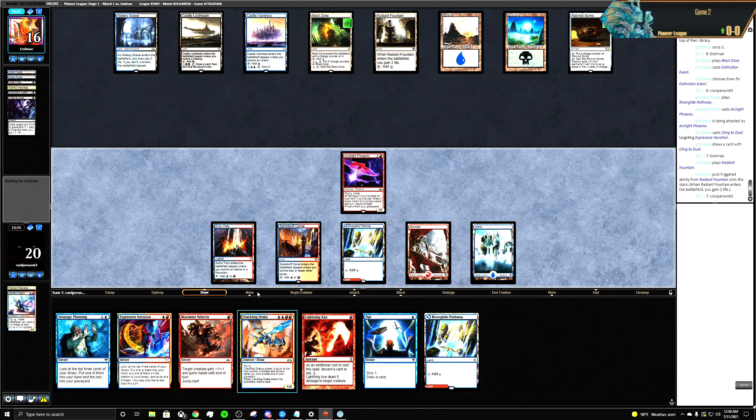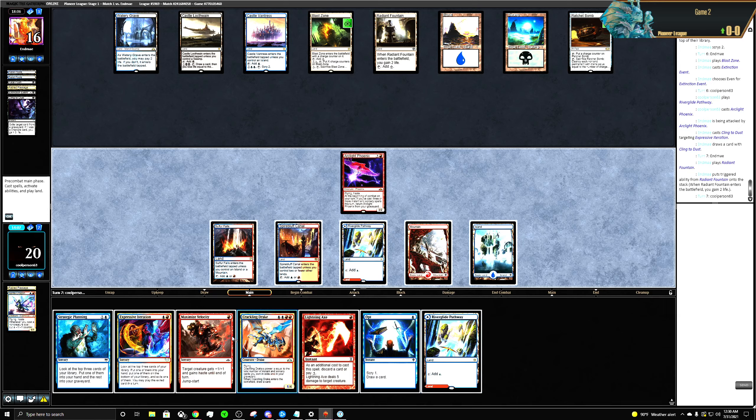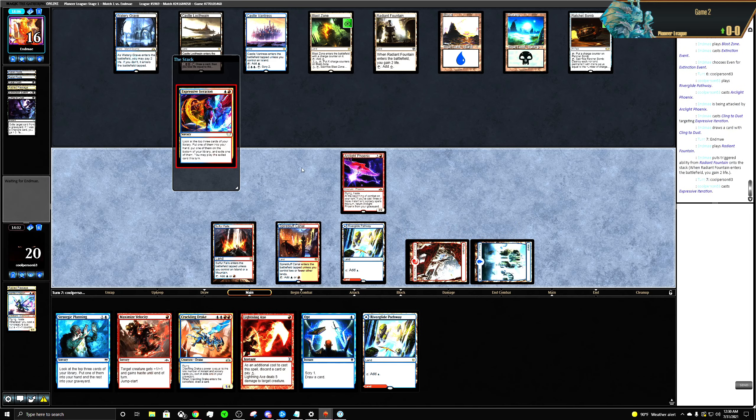I'm not gonna play the Sprite Dragon because they have the Ratchet Bomb — it's kind of weak there. Let's Expressive Iteration and see what we can get.